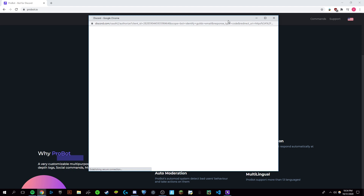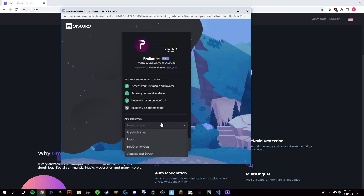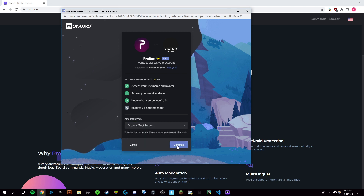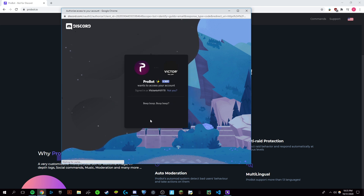You are, of course, going to have to be an administrator with manager permissions on your server, so I'm just going to select this and add this to my test server right here. I'm just going to continue, and you're just going to give it all these permissions — make sure that they're all checked and authorized.